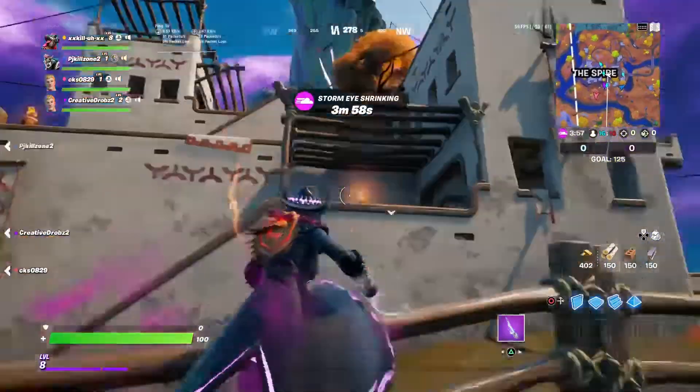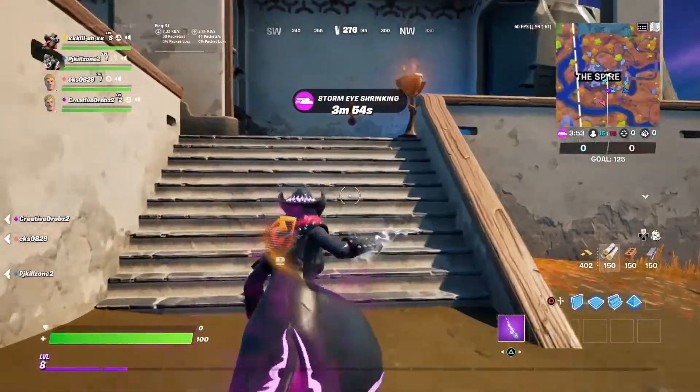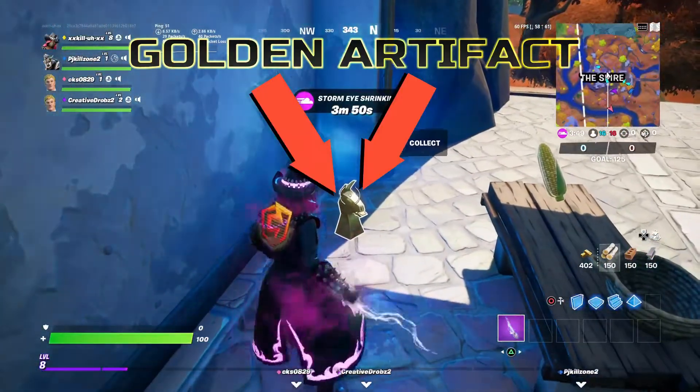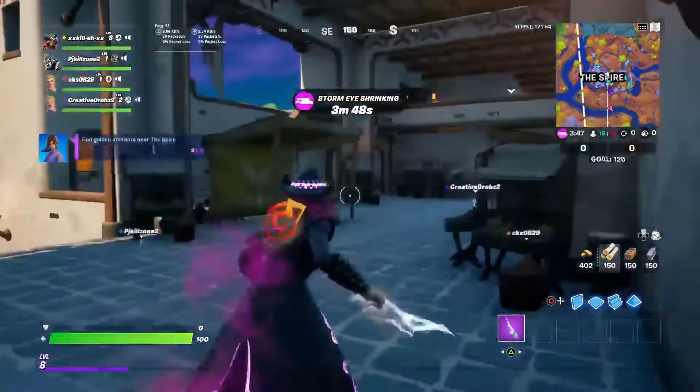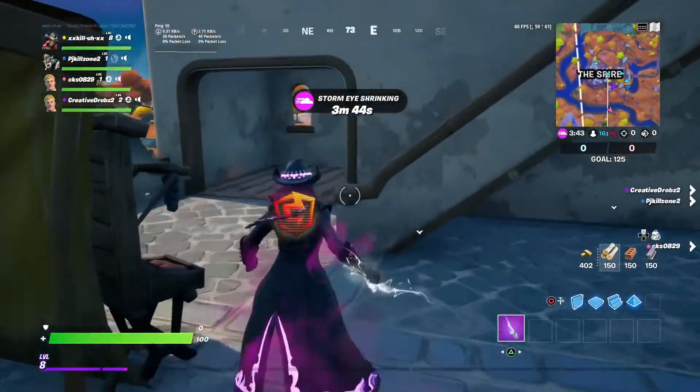You got to go to the Spire and then the first artifact is going to be in this room right here. After getting the artifact, the second artifact is going to be right upstairs.